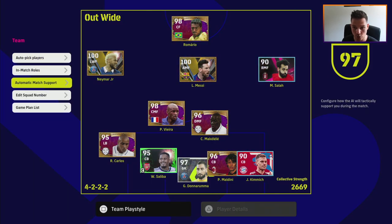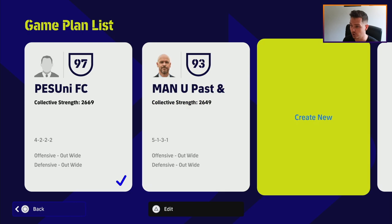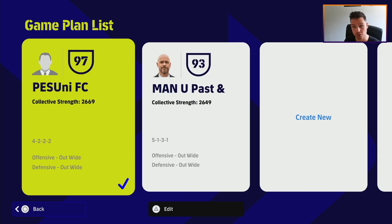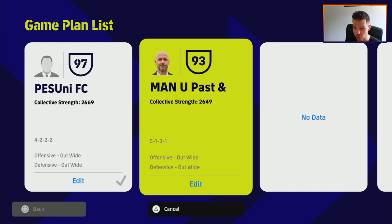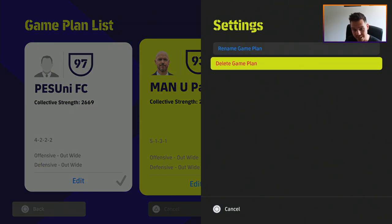If you go down to Team and then Game Plan List, you'll be brought to the game plan list menu. On here you can have — I think it's 10 — yeah, 10 game plans. You'll have your main one, which for me is PES Uni FC with my 4-2-2-2. If you want to delete a game plan, press Triangle (or Y on Xbox) and click on whichever one you want. You can then rename it or delete it.